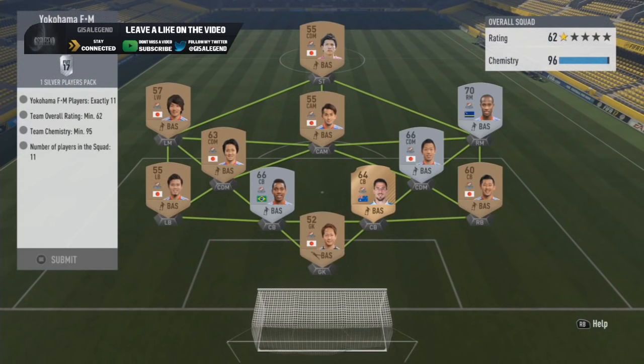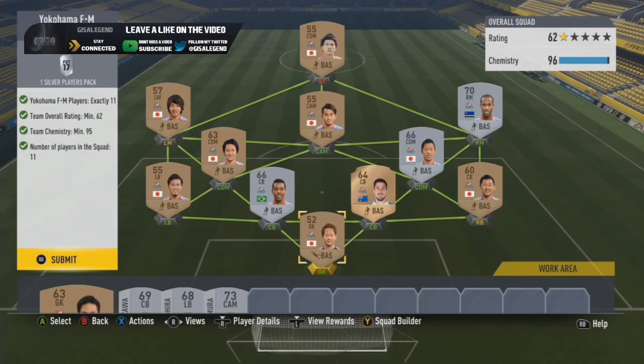And the last team is Yokohama - I always forget what FM stands for, I think it's F-Marinos. This is a relatively cheap route mainly because the bronzes are quite a decent rating and the silvers themselves are relatively cheap. Silvers players pack and 62 rated, 95 chem - practically sorted.